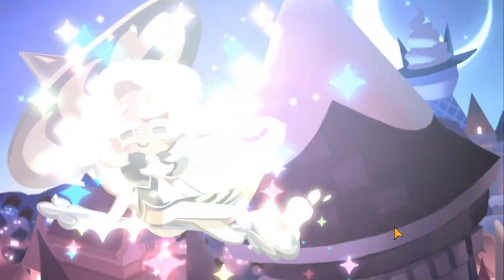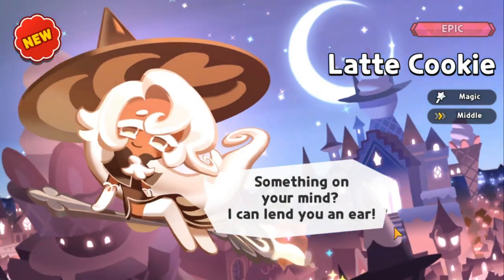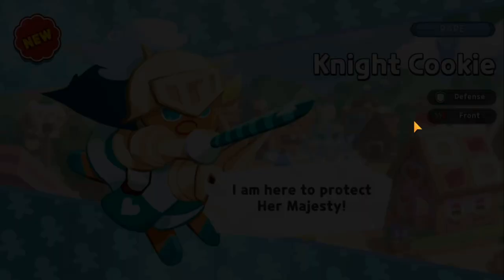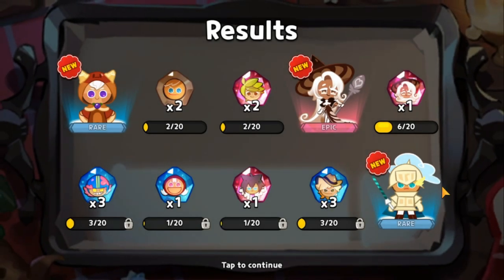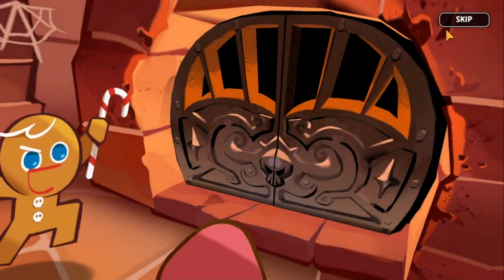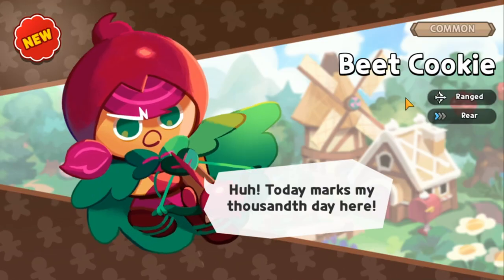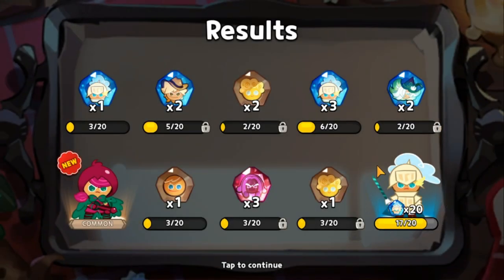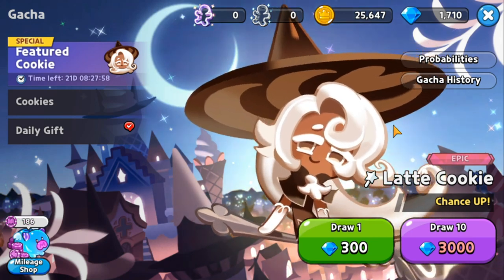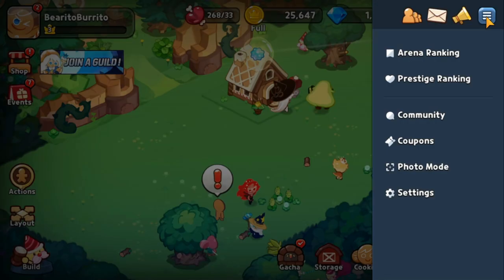I got Herb and Latte Cookie — this is a very fortunate pull and a very good account. If I didn't want it, I could disregard this guest account and move on. For the last pull I got Beet Cookie — nothing special — but for the first two pulls I got Latte and Herb Cookie, so I'm happy with this.